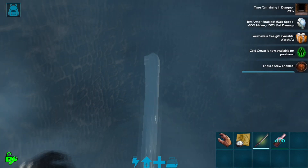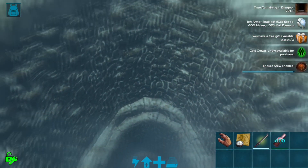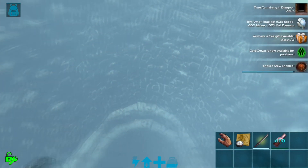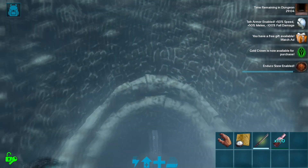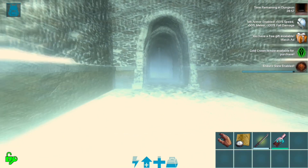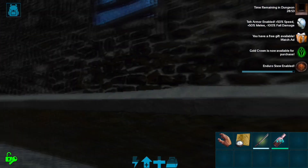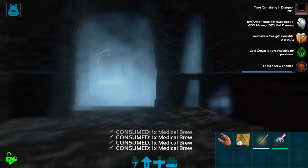Check this out — you can just run through the trap. I didn't even get hit that time, but usually I'll get hit. For example, if I get hit by the spike here, you can see how little damage it does. It does basically like 90 damage, which is about two medical brews. As you can see, I can kind of just go through the entire trap and not have to worry about anything.